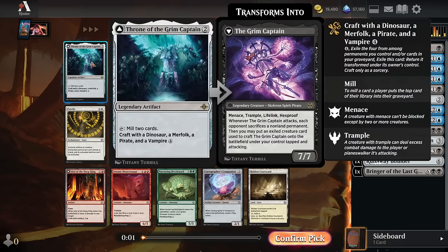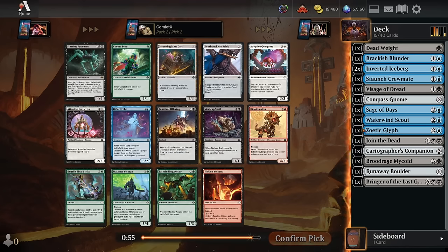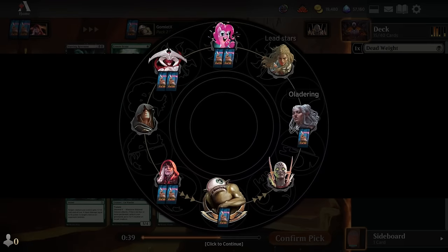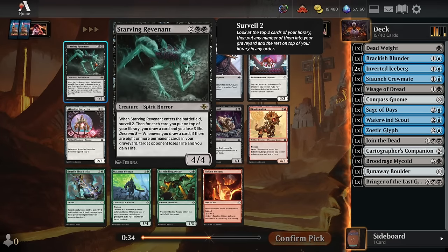The Throne of the Grim Captain is a really fun one that can work in the blue-black color pair. Zoetic Glyph is the kind of card literally every blue deck in the format can use well, but the Throne of the Grim Captain is basically just unplayable if you're an aggro deck. So I'm hoping we might be able to get the Throne of the Grim Captain to come back around to us through this draft pod — say nobody else takes it — and then we get to scoop it up and try to go for that as another win condition.